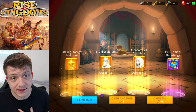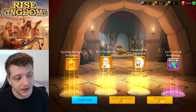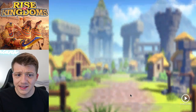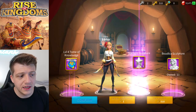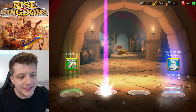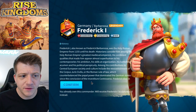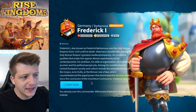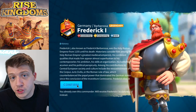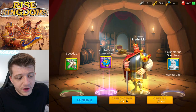Am I getting lucky today? I feel like I'm getting a lot of legendary commanders from gold keys. I haven't maxed El Cid — Thutmose is way better than El Cid honestly. We're down to our last 10 individual keys and then we pop off. We got another full summon — four full summons in about 40-50 keys, that's pretty good. It's Frederick though, who's not great, but free sculptures for an unfinished commander.